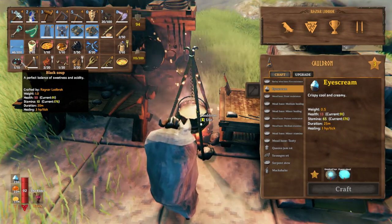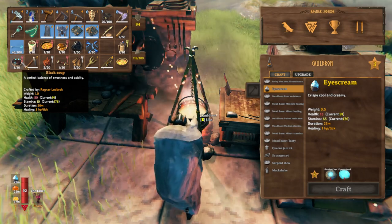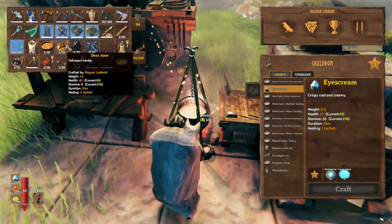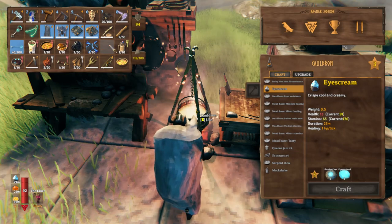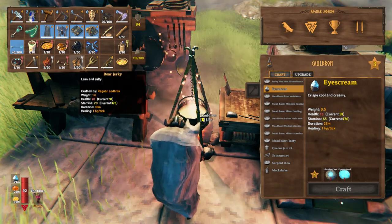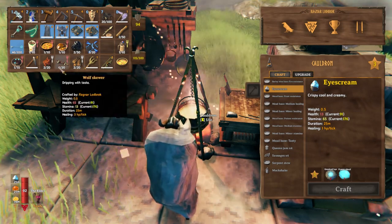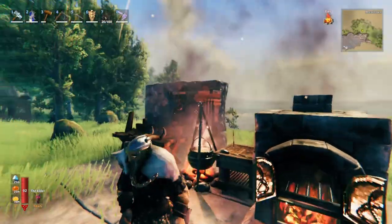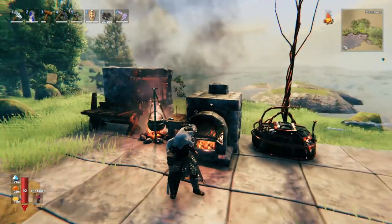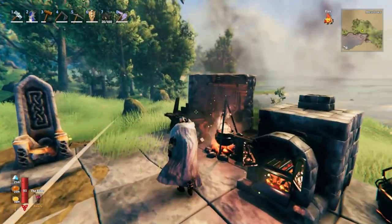You've also got onion soup and a couple of other bits and pieces that involve onion. There's one called a stew, and you've also got mint stew. These are the other jerkies and stews — so this all adds on to the food system. I'm not sure why I can't place the spice rack; it might have glitched.